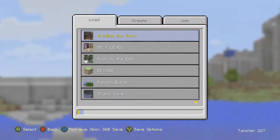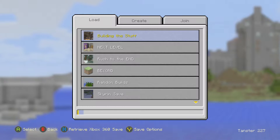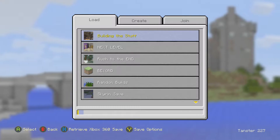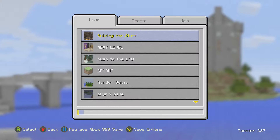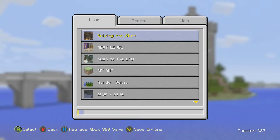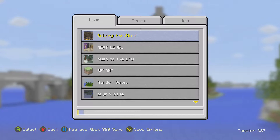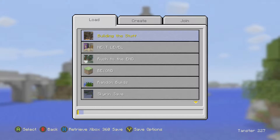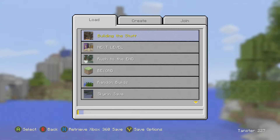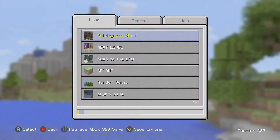Hey guys, what's going on? My name is TNBTance and welcome back to my Minecraft Xbox One, PS4, and everything else update video. Today I'm going to be talking about the newest update for Minecraft Console Edition. It's the 1.17 patch for all the Sony platforms, TU25 for Xbox 360, and CU14 for Xbox One. It's all the same update, but they all just have different names.